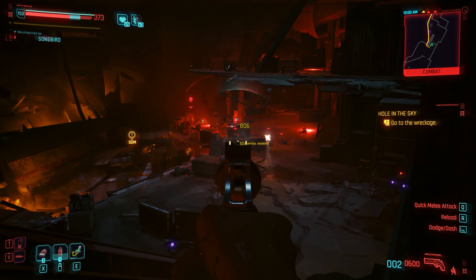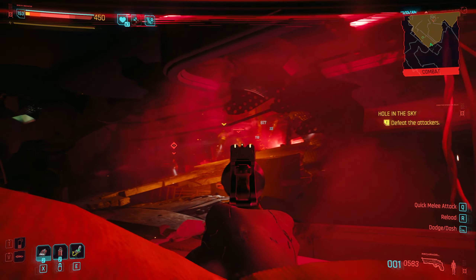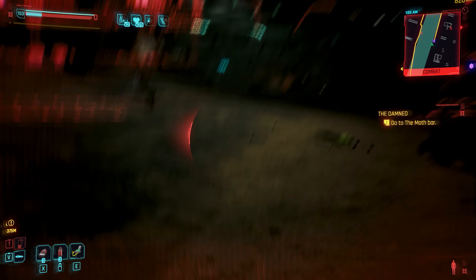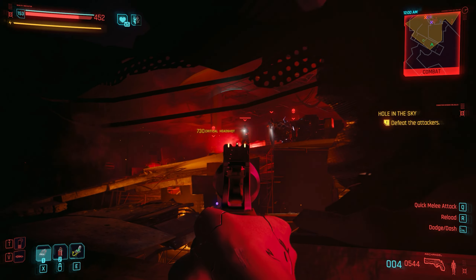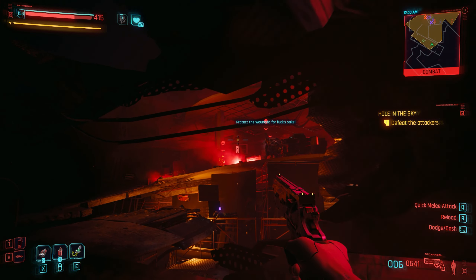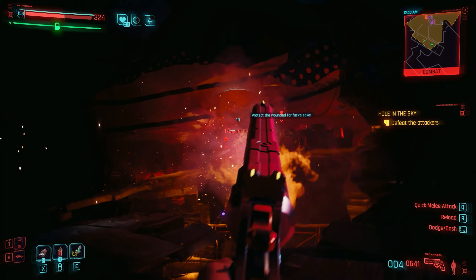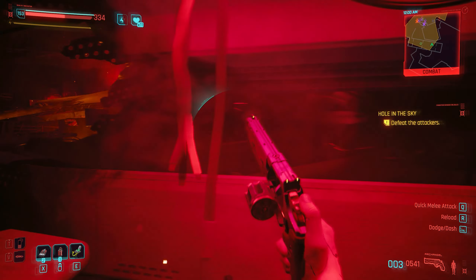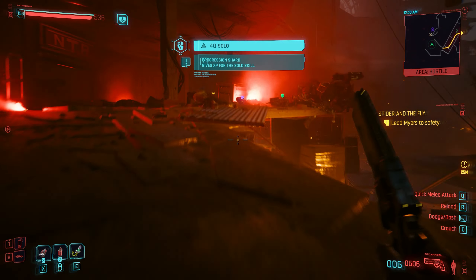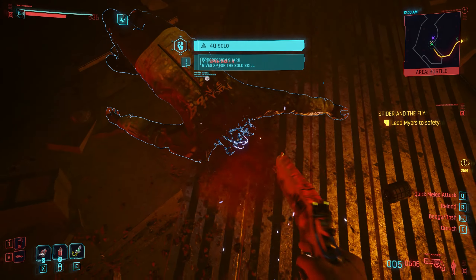Of course I'm playing on the very hard difficulty, and thus it makes sense that anything can kill me in 3 seconds — but that's actually good. Not only does it make the game more difficult and as a consequence more interesting and engaging, but also these special powerful enemies have a tendency to drop skill shards that boost your skills, allowing you to get to max level faster.